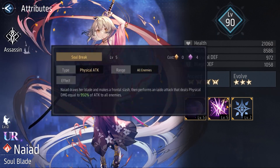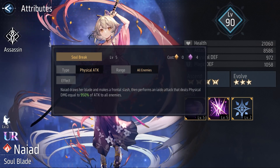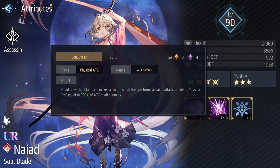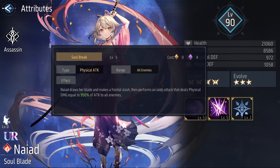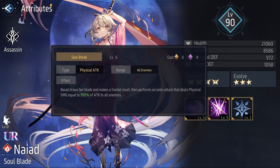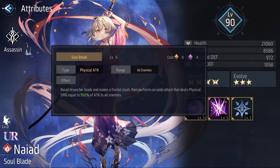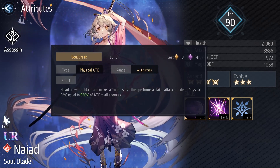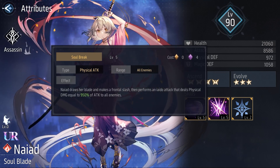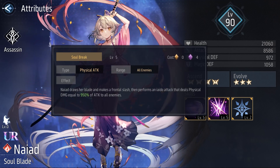Her skill 2 is called Soul Break and costs four chaos energy — this is the standard cost among assassins. Nayat draws her blade and makes a frontal slash, then performs an Iato attack that deals physical damage equal to 950% of attack to all enemies. For people that don't know what Iato means, it's just a Japanese martial art using a sword. She will attack using her sword with this Japanese technique and deal a huge amount of damage to all enemies.